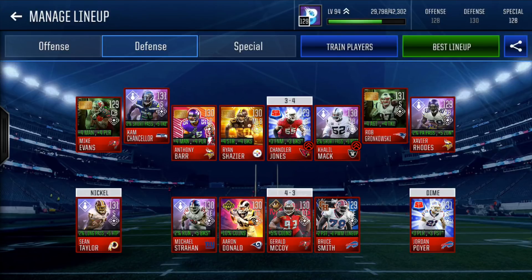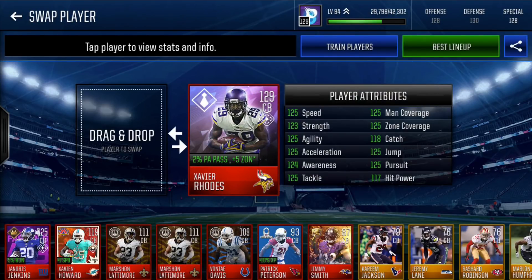Cornerback two is NFL Boss edition Xavier Rhodes, very similar to Mike Evans — the only difference is the height advantage Mike Evans has. 129 overall, minus 2% play action pass, plus 5 zone. 125 speed, 123 strength, 125 agility, accel, tackle, man, zone, jump, pursuit, 124 awareness, 118 catch, and 117 hit power. This card literally has four stats that are not 125, and two of them are only 123 and 124. An amazing card — he is my favorite corner in the league and definitely deserves this respect.